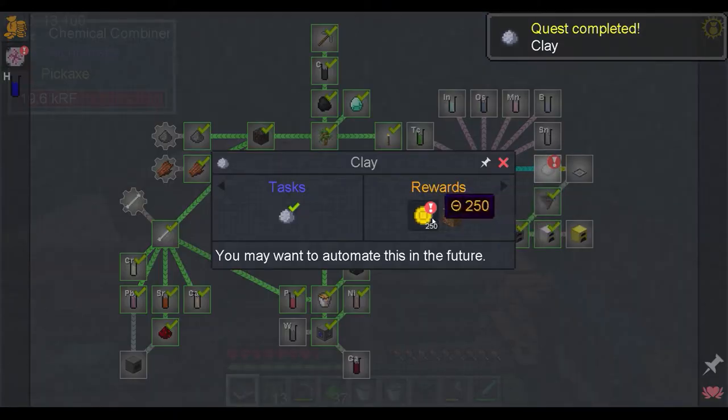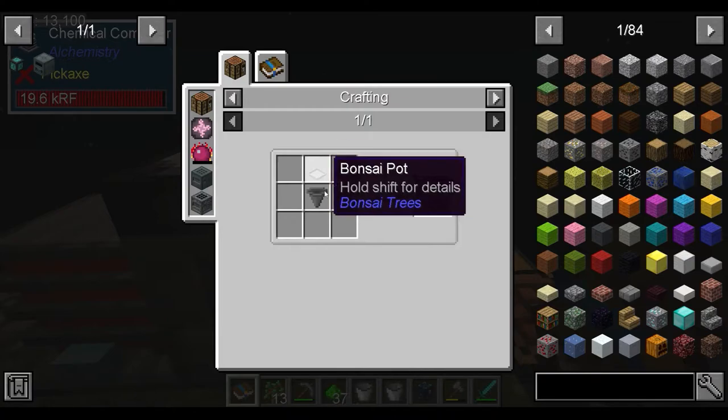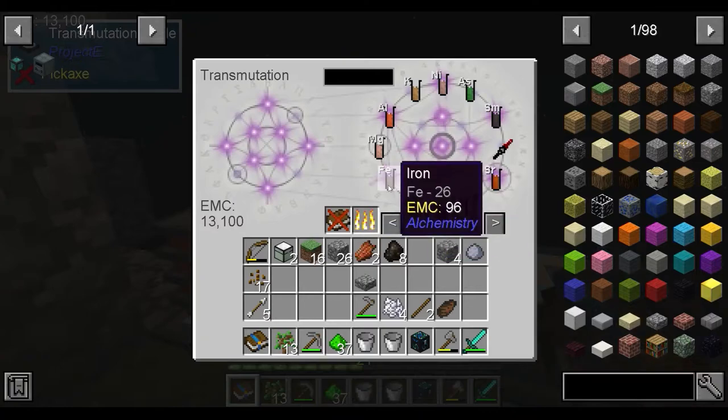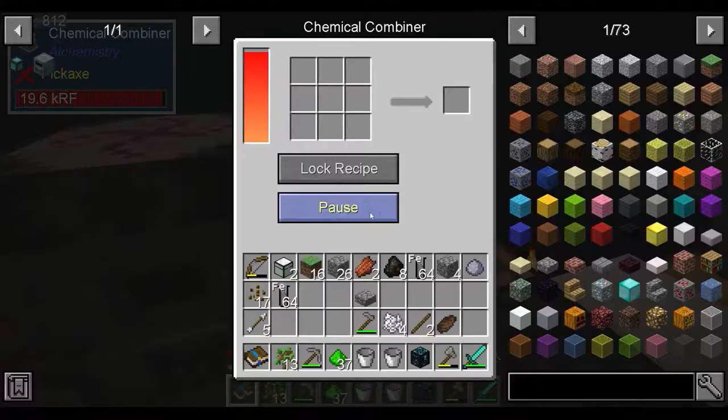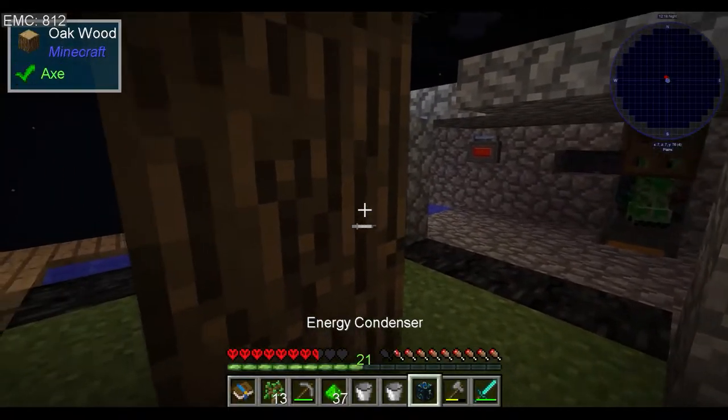Completing the clay quest, we get a bunch more and we can now make hopping bonsai pots which require a bonsai pot and a hopper - easy enough done. We just need to get a stack and a bit of iron. Honestly it is just easier to go for the full one.